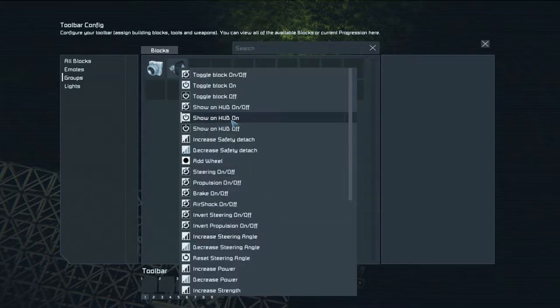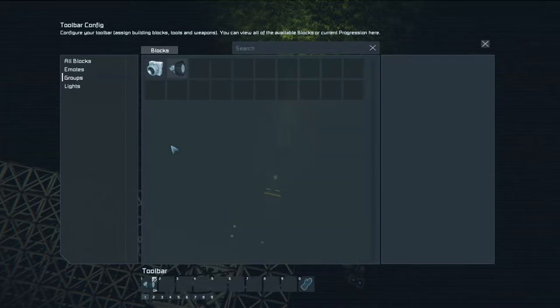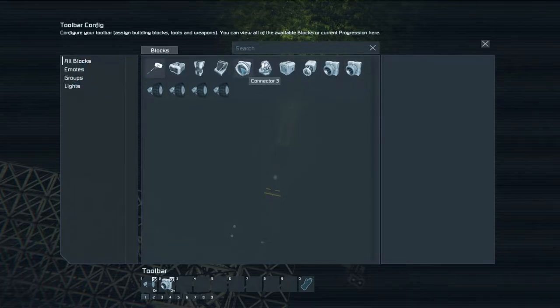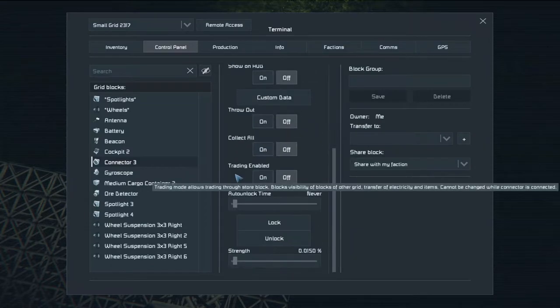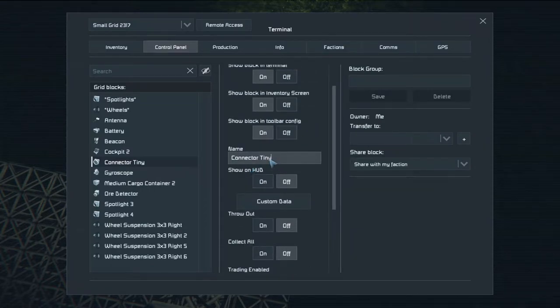I need to set up groups: wheels with brakes on and off, spotlights on and off, and connector. There's a connector named 'Connector Free' — can we change the name to 'Connector Tiny Car'? I seriously cannot spell this. Tiny car, yes.